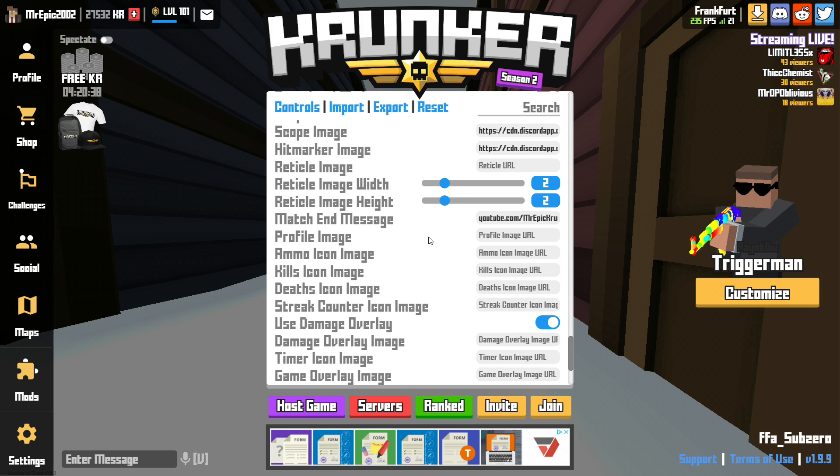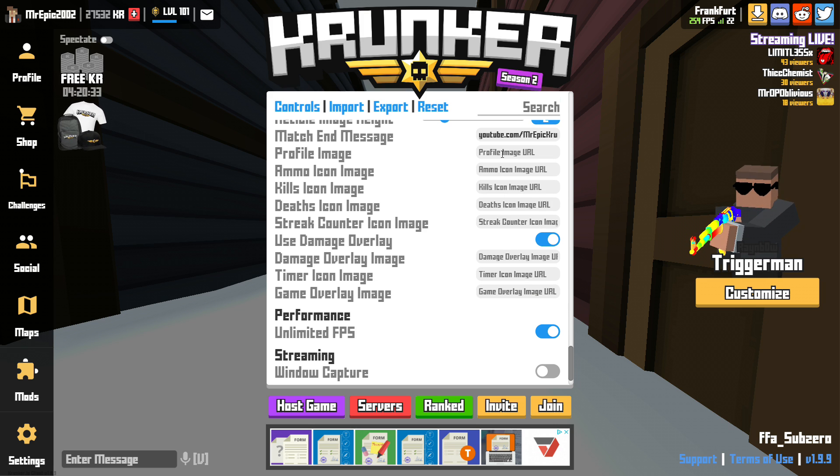Match and message I just put my YouTube channel there. Profile image I have all set to none. Use damage overlay I keep on — the only reason I do this is because I'm more used to it and I can take a guess at how much health I'm on without having to look in the bottom left. However, if you turn this off it will give you a bit more FPS.